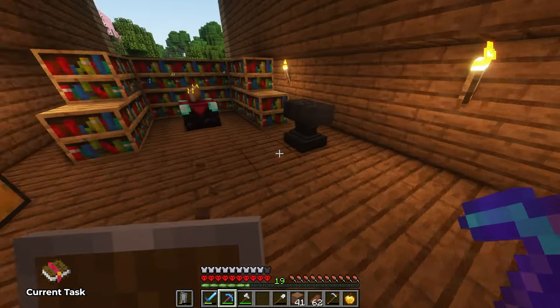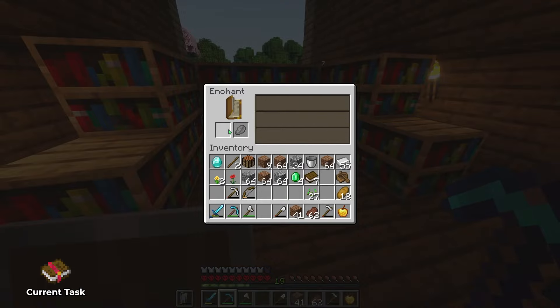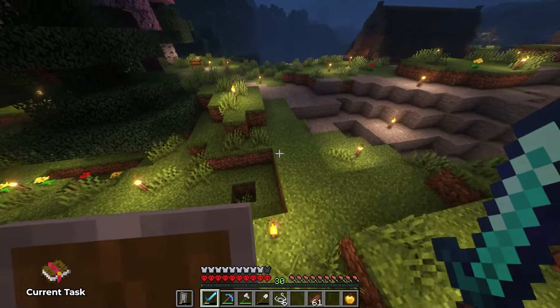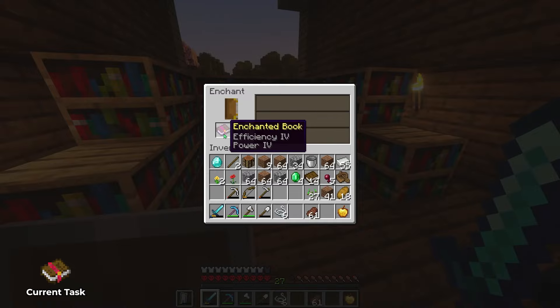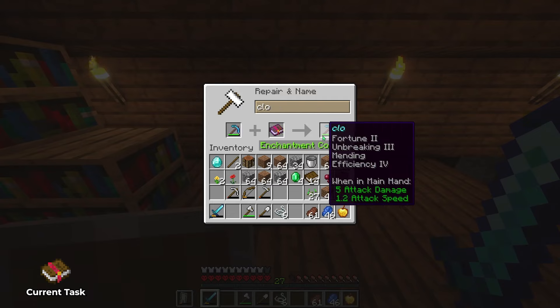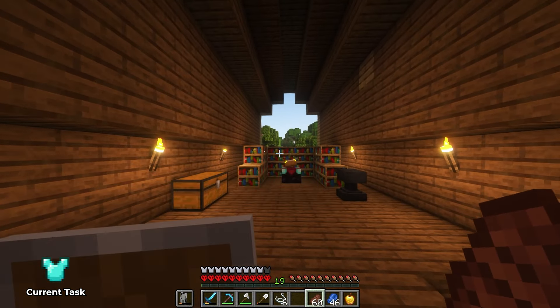Let's now go get level 30 and work towards an Efficiency upgrade. It's just waiting for us! We've done it — it took a little longer than anticipated to reach level 30 enchantment, but we're here. This gives us the ability to upgrade our pickaxe. Efficiency is going to make everything so much faster. We ended up with an Efficiency 4, Mending, Unbreaking, Fortune 2 pickaxe. We're calling it Cloud's Excavator. Now we get to go mining for diamonds!